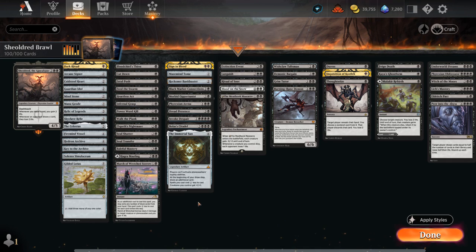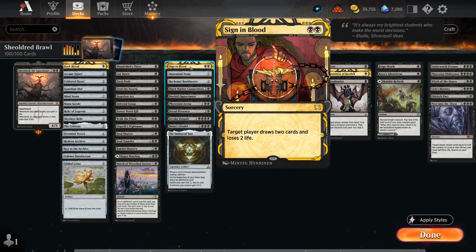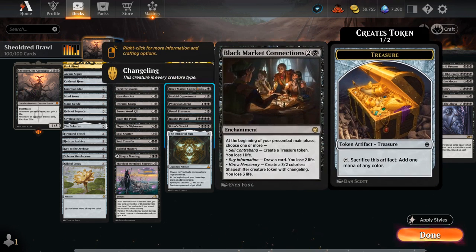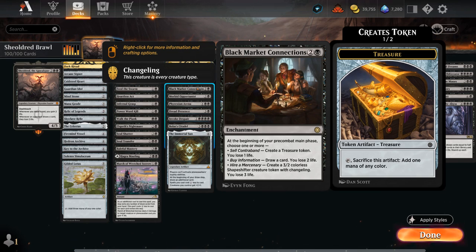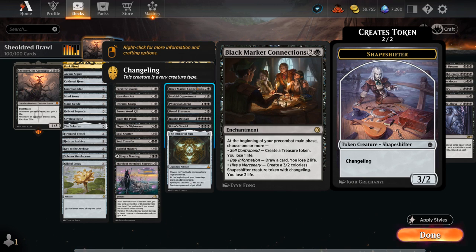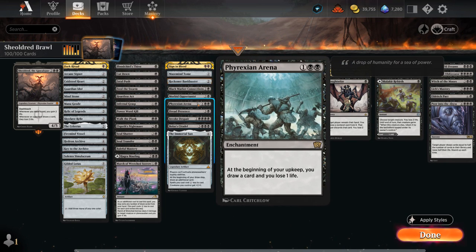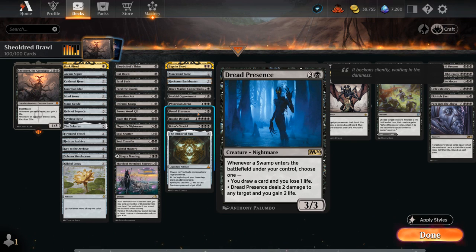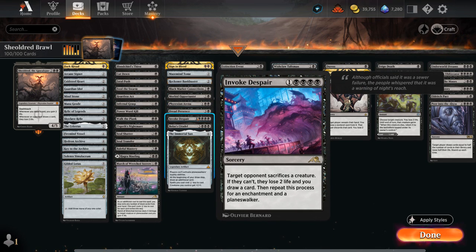We've got plenty of card draw effects, starting with Sign in Blood — draw two cards at the cost of two life. You can even target the opponent with it, and then they will take six damage total if we control Shieldred. There's Maze Mind, Tome, and Bank Buster to draw cards repeatedly at the cost of two mana. Black Market Connections is awesome if we control Shieldred, as we can easily offset the life loss, and then we can spend some life making treasure tokens, drawing cards, and making a shapeshifter each turn. Similar to Phyrexian Arena, which just draws one extra card each turn at the cost of one life. The Opportunist can also be a nice card draw engine if we can take out creatures repeatedly. Dread Presence rewards us for playing Swamps — which is most of our mana base — and can either deal two damage or gain a life to any target, or draw a card at the cost of one life. And then Invoke Despair, another staple in any Mono Black deck, can also deal with opposing enchantments and Planeswalkers.